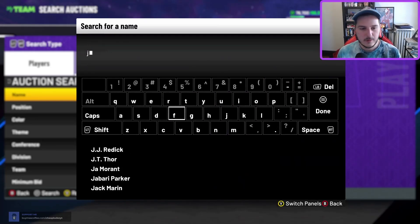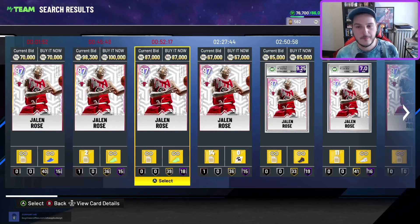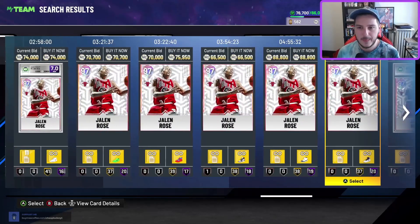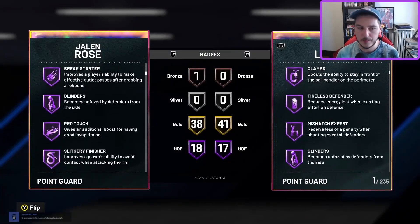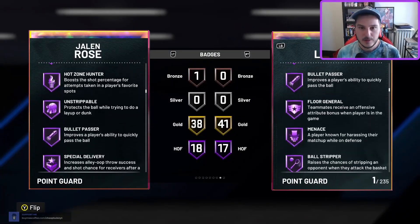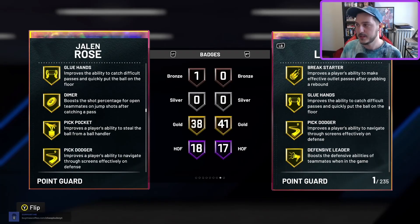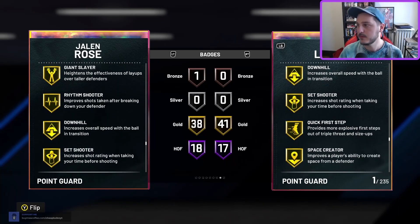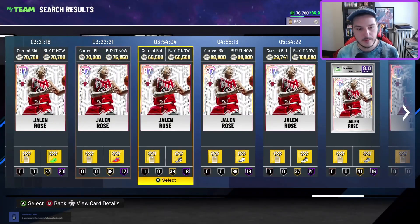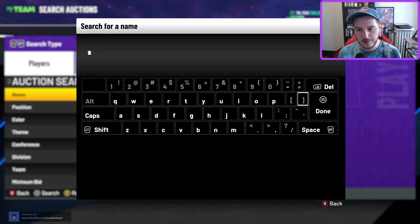Number 8: a card that fell off in prominence so fast but is still very good — Jalen Rose. Jalen Rose is still really, really solid. When Cade Cunningham came out, he basically wiped the value of Jalen Rose completely. Jalen Rose is still a top-tier point guard in this game. He's not as good as Luka or Cade, but I'd argue he's still top five. He's not the greatest shooter but he can definitely hold it down.